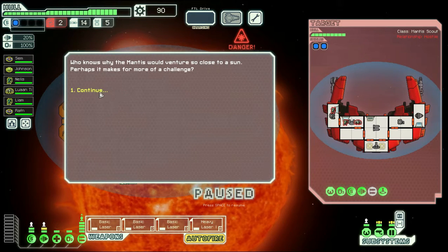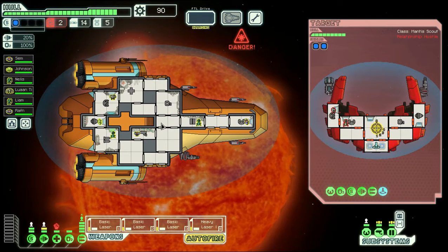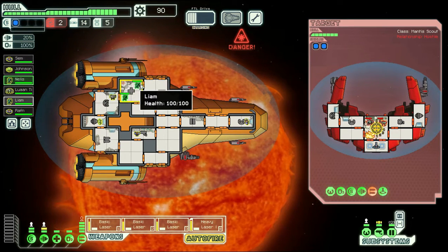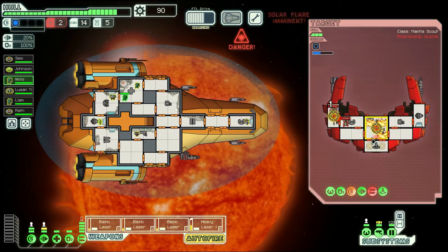We're fighting a mantis ship near a sun. They're going to try and teleport onto ours. They've got what looks like a fancy charged ion blaster and a heavy blaster. We're going to focus down their weapons, then go for the shields. As their crew jumps across I'll use my mantises to fight them. It's in the medibay, which is perfect - I can send both my mantises in, and they'll just be healing.